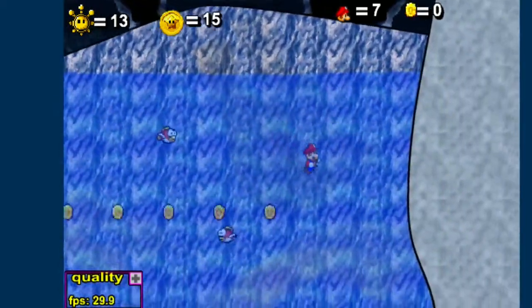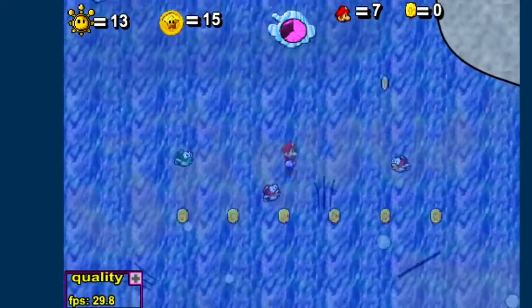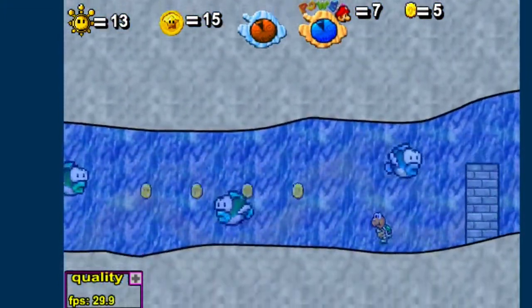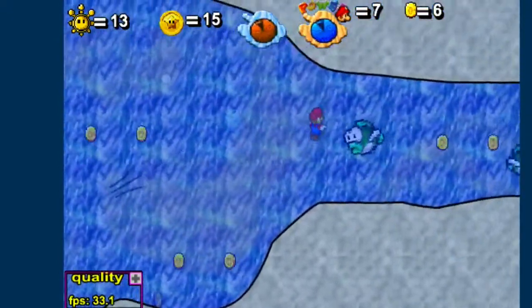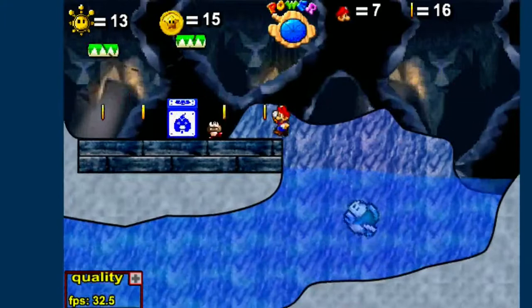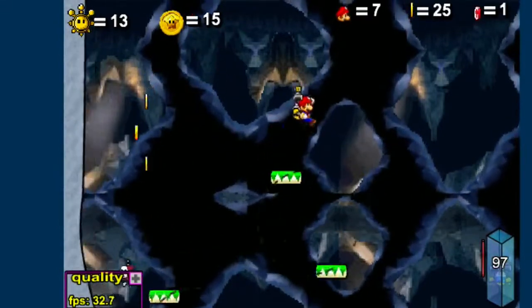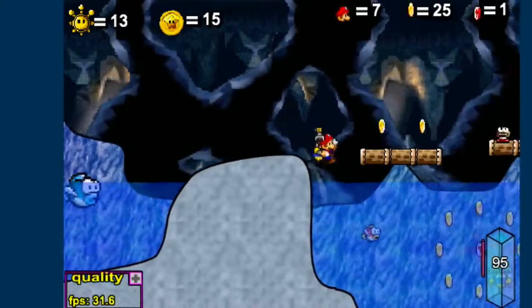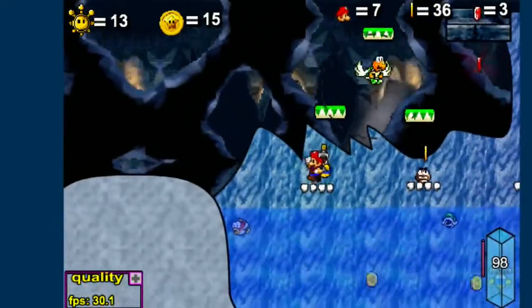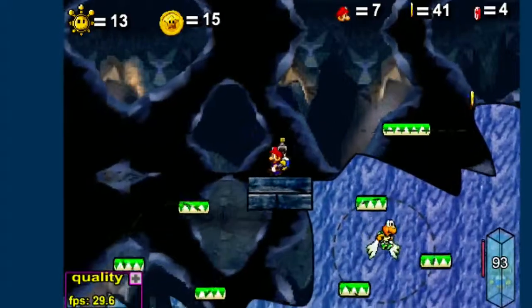I guess they just felt like they had to throw this in the game because it was from the original Super Mario 64. So anyways, there's a whirlpool down there — it stinks that we can't do that in the level design. Fishies are annoying; they're probably one of the most annoying enemies in this game. Grab your Flood — this is an eight red coin challenge. Go ahead and collect your first one over there, there's your second and third one. Here is your fourth one — and this is where your shine sprite will spawn as well.